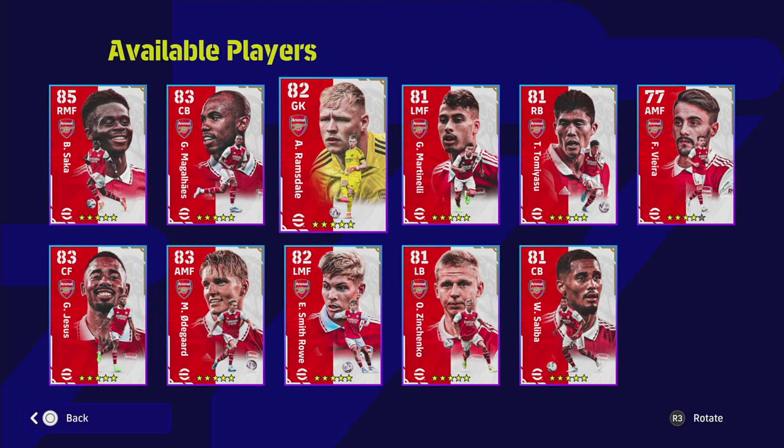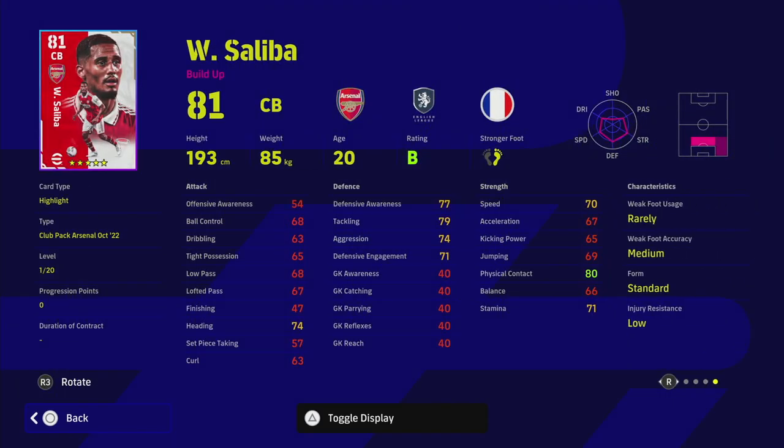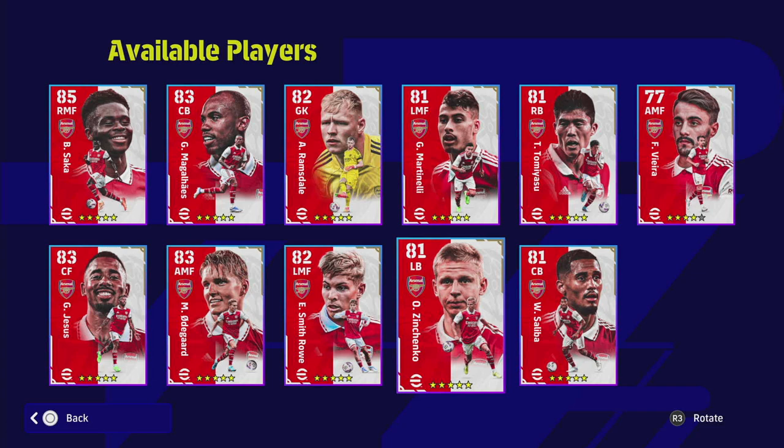We are going to go over to eFootballDB in a minute. Saliba is one of the players of the year at the moment for Arsenal, and Arsenal are absolutely flying it in the Premier League right now so their player form is going to be extremely high. You look at all the player forms — it's littered with B's and A's. From next week you would expect this to shoot up: Saka on an A, Jesus on an A, Odegaard on an A, Saliba on a B, Martinelli probably on an A, Tommy Yasu probably on a B or A. So this is going to be a good pack to launch in with.